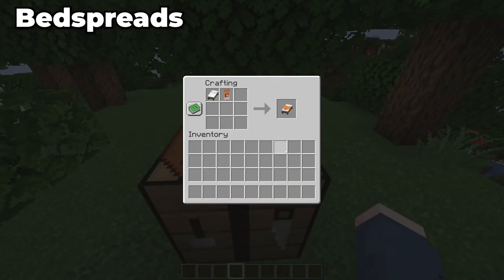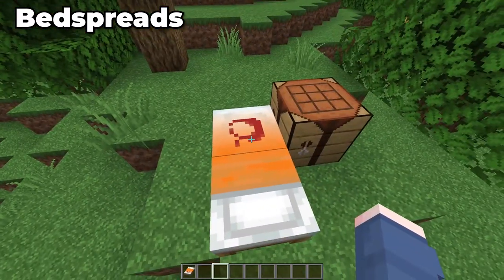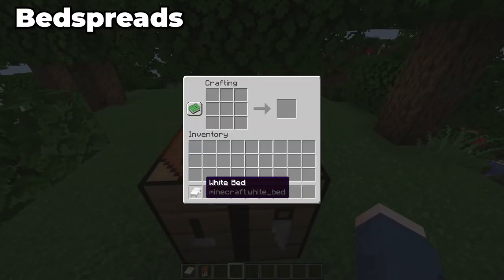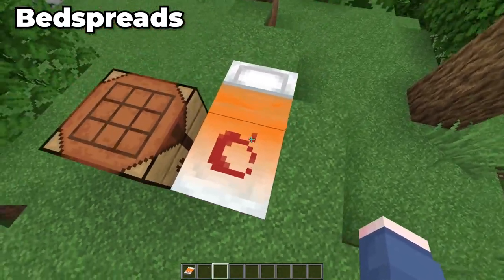Moving on to another customisation mod for beds, we have the Bedspreads mod. Instead of giving you an entirely new set of beds, this mod allows you to customise your current normal style of beds by allowing you to fuse banners on top of them, similar to how you can do that with shields, allowing for far more decoration when it comes to your beds.